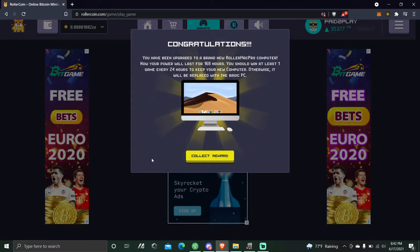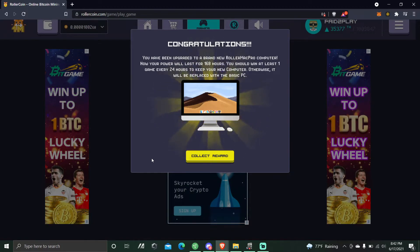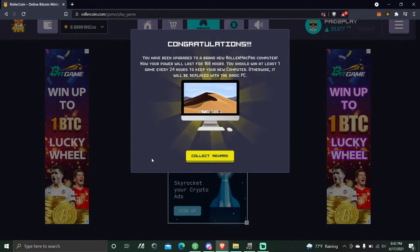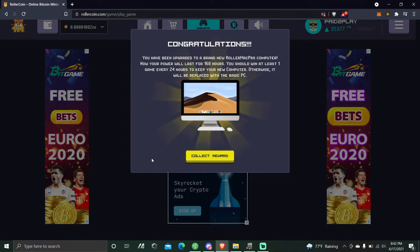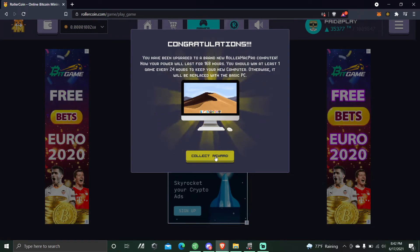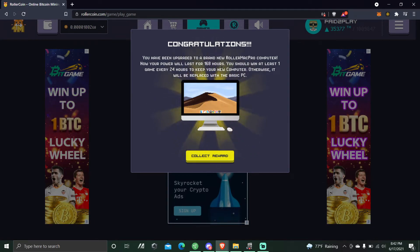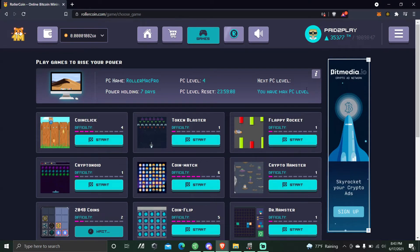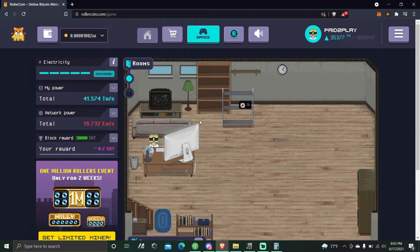Congratulations — you've been upgraded. Build a new Roller Mac Pro computer. Now your power will last for 168 hours. You should win at least one game every so often to keep your new computer. That's the key point here: your hash power earned from rewards goes away after 168 hours, so that's why you need to be getting these miners. Let's see if we can upgrade again — you have the max level PC. My best advice right now is get this hash power going. I've seen videos on YouTube where people have stacks of miners and get pentahash instead of terahash.